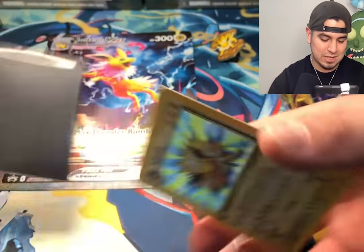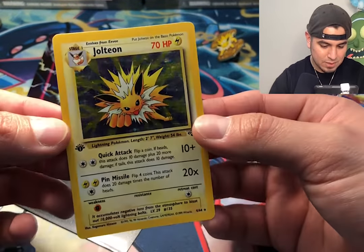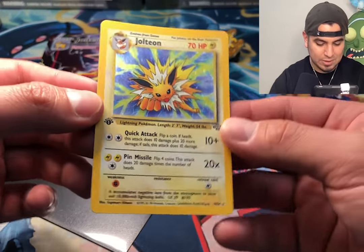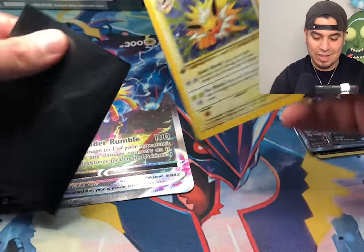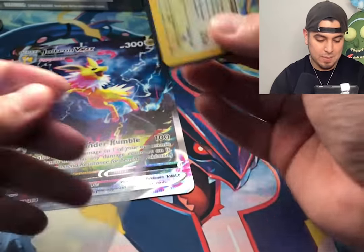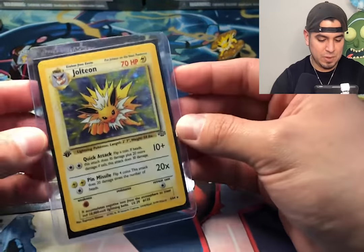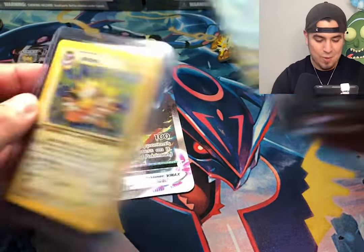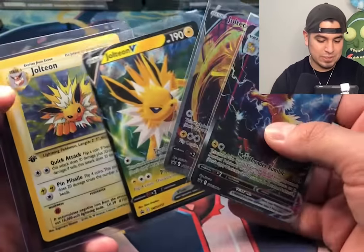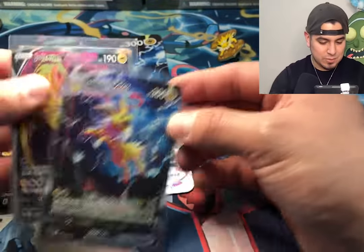I wanted to show something special because we're opening up a Jolteon box — my first edition Jolteon from the Jungle set, already in my collection. This card is in incredible condition; I honestly thought about getting it graded. There are like no scratches — I stumbled upon it at a local card shop. I think it can get away with a PSA 9 at a minimum. I love this card; it's probably one of my favorites.